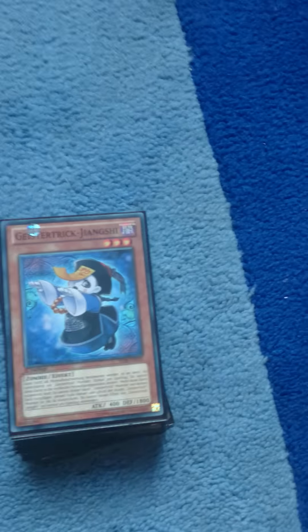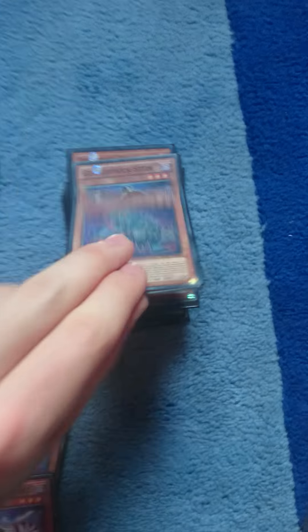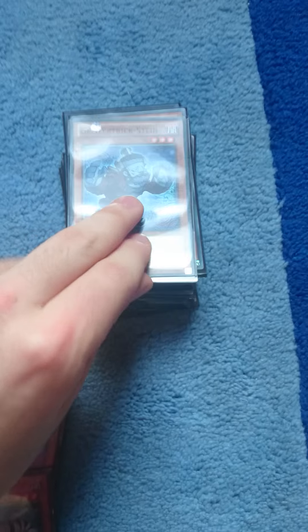First the monsters: I've got three Ghost Trick Jangshi, three Ghost Trick Skeleton, two Mummy — great for normal summoning, still overall a good card, but you shouldn't play it three times. One Ghoul for those power attacks that you need, one Stein for if you need that magic trap card, and two Puppet, one of the best cards in the deck. That's the level twos and all the level threes.